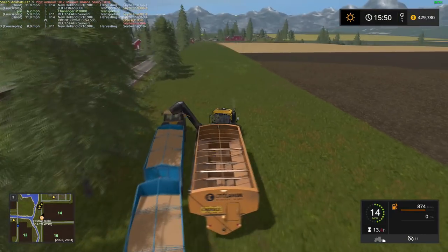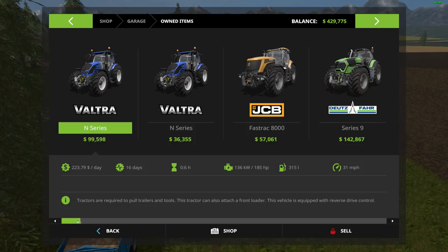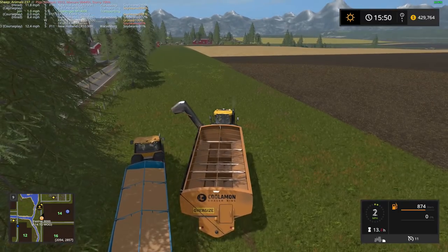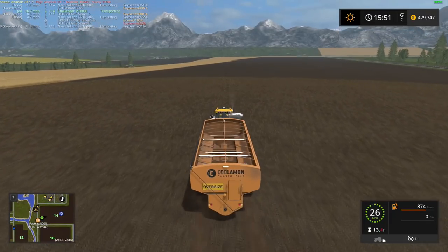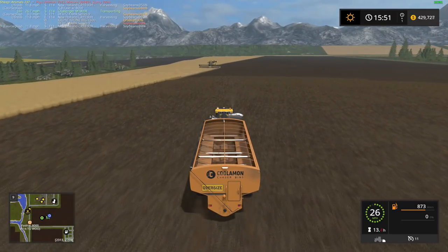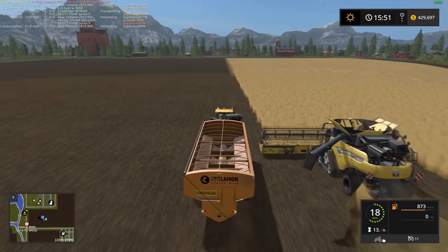So what do I even own for cultivators? I think we just own that little guy still. Yeah, we just own that little guy. Okay, that is not going to cut it anymore. It's a great cultivator, but to do a field like this with that little guy — I guess I could start it and go to bed and get up the next morning and hey, it's done. Not very practical. We will look in the horse pack and figure out some kind of cultivator because we're gonna need it.